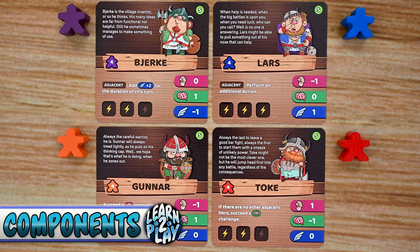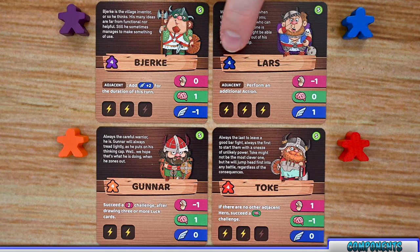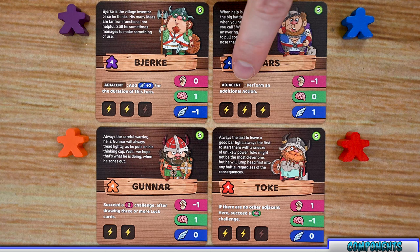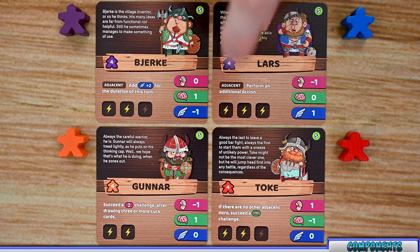Let's start by looking at the hero cards players can use at the beginning of the game. Each card gives you a little backstory or flavor text for your hero and will have an S in the top corner signifying it as a starting card. Each hero has a name, their color meeple, and a number indicating the maximum number of cards you can have in your backpack, which will go off to the side of your card.